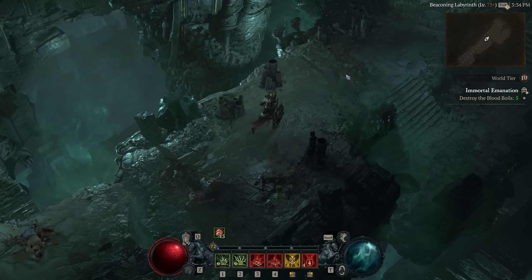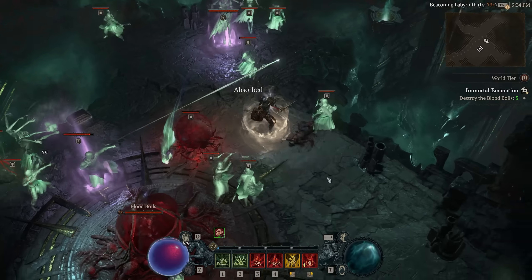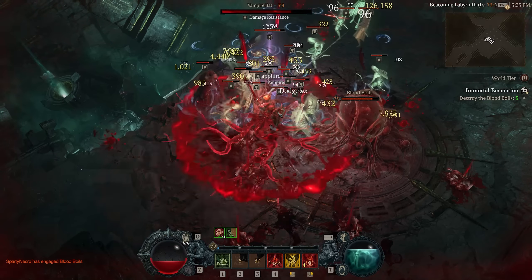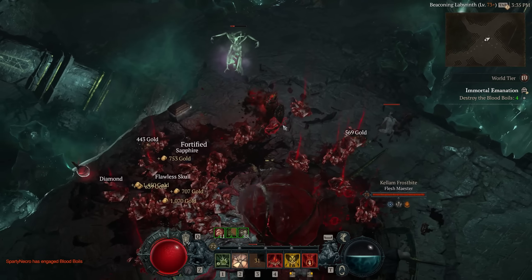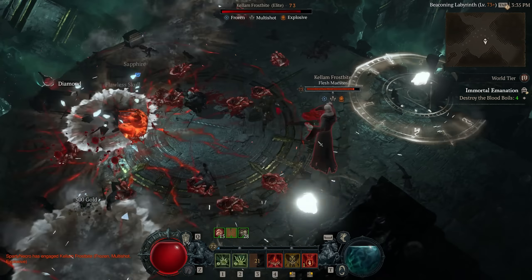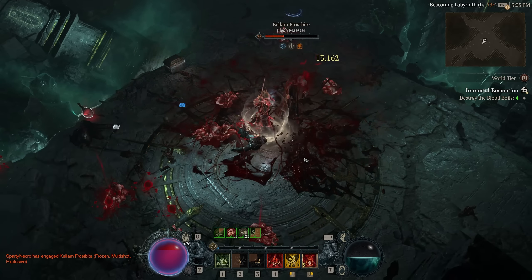We'll use Blood Wave to start us off — you want to line things up and not waste Blood Wave's capability to make a big, huge wave. It's a very active playstyle. As that goes off, we're going to Corpse Tendrils everything, bring them in, and then right-click repeatedly while pressing the Corpse Explosion button to blow up all the corpses. You can curse enemies to get some resources as you go.